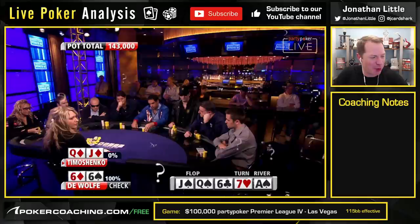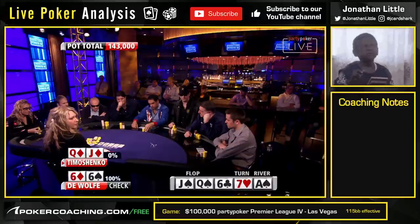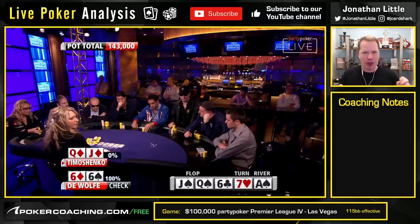Bonus question time! Did you think you were going to get a bonus question today? Probably not. This is a spot where now DeWolf checks the ace of spades river. The board is queen of spades, jack of spades, six of clubs, seven of hearts, ace of spades — everything in the whole world gets there. You're sitting here with the queen-jack of diamonds. When DeWolf checks, in Yevgeny's shoes, what do you do with your now surprisingly marginal two-pair? Do you check it and hope to win at showdown? Do you bet small like 45k into the 143k pot? Do you bet medium like 100k? Or do you blast it like 150k? Pause the video and write what you would do in the comment section below.